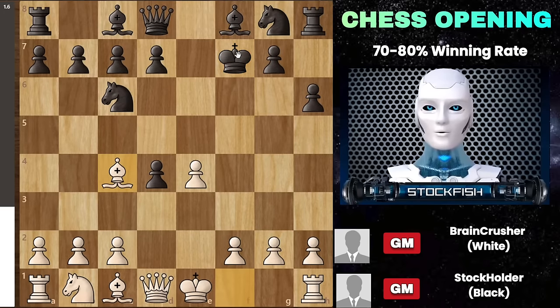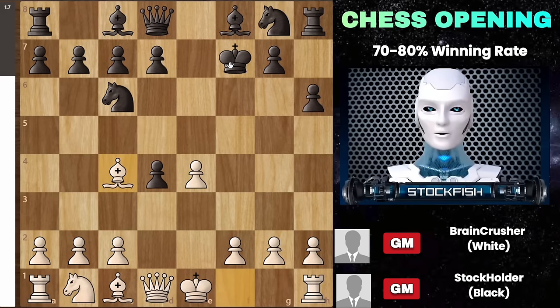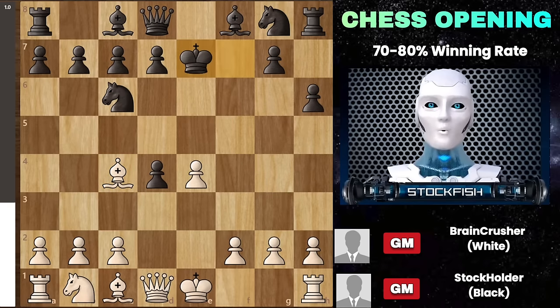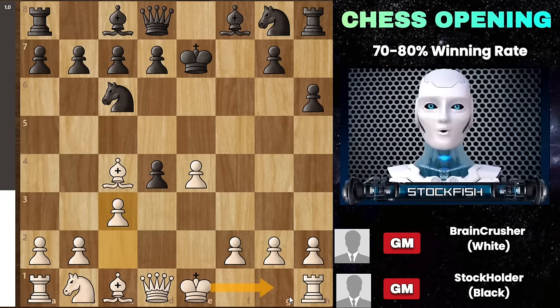Moving on to another variation — we've seen that the king moving to e8 leads to a quick checkmate, but what if the king goes to e7? The situation changes: you don't get an immediate checkmate, but the exposed and awkward position of the king hampers black's gameplay, effectively disabling other pieces. To exploit this, I recommend advancing the pawn to c3, or you could castle — both strategies are effective. The goal isn't an instant checkmate but rather to build a sustained attack on the vulnerable king. Finalize your piece development and keep the pressure on. If black doesn't take the pawn on c3, you'll likely capture the d4 pawn, strengthening your center.